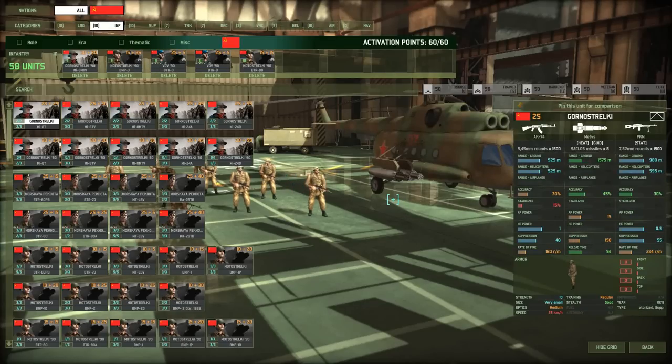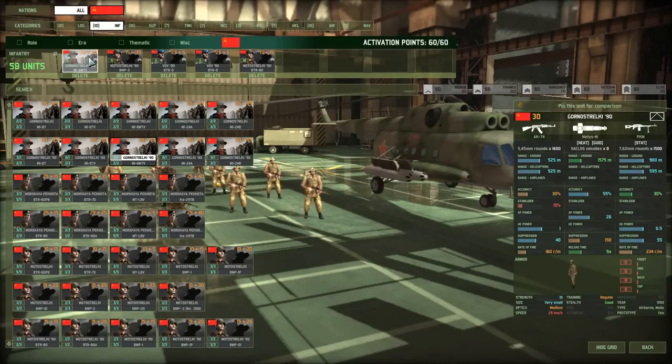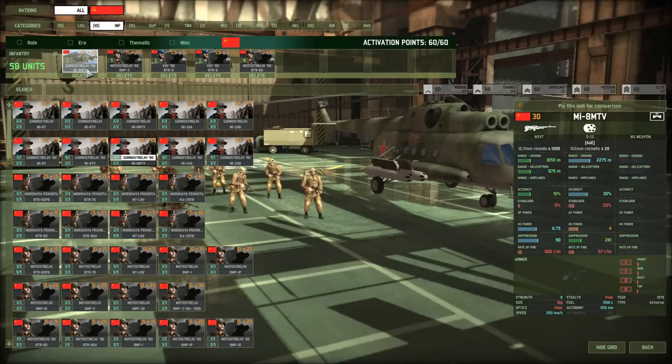Moving to infantry, I have the Gorno Strelke. This card is really a helicopter card. Sometimes I have VDV in this helicopter — the Mi-8MTV — which has 20 rockets with 4 HE and is armored for only 30 points, just 5 points more than the base Mi-8. Real good value, you should really take it. Those rockets help you kill stuff and suppress it so much better than the weaker rockets on other helicopter models.